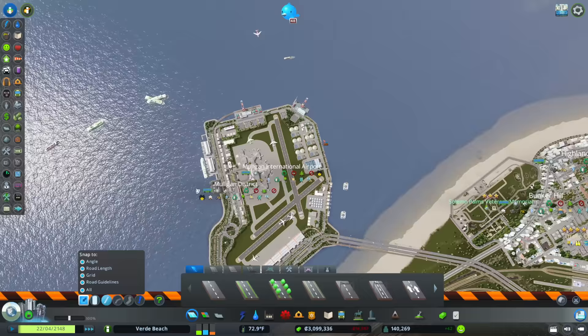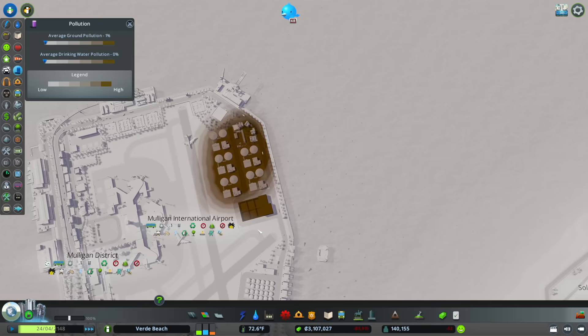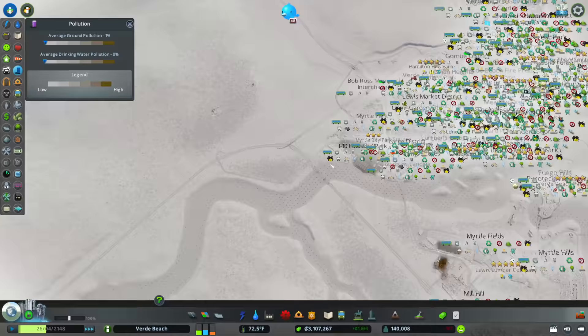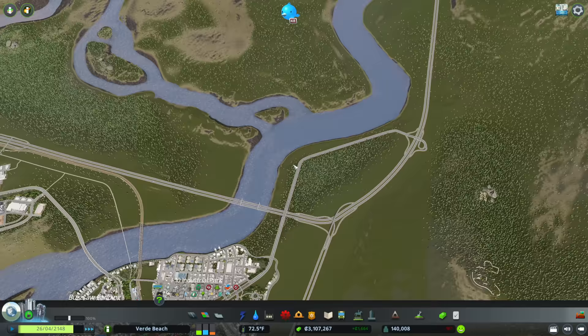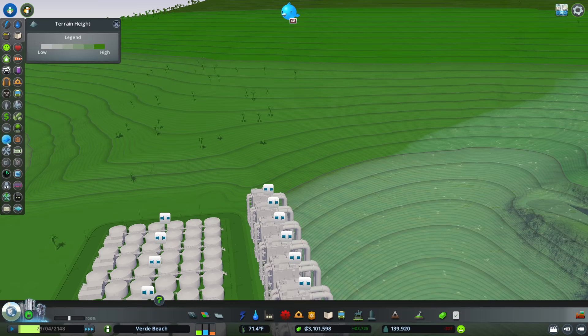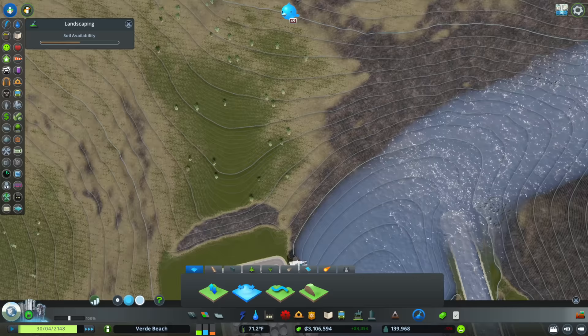We also need to look at our water treatment — we had five of these advanced inland water treatment plants, so we're going to add those over here as well. There's some ground pollution created from this use, so we're going to need a bit of separation from the water tanks. We might be able to add the treatment plants around the corner. Let's take a look at our terrain heights and carve into the hillside a bit.